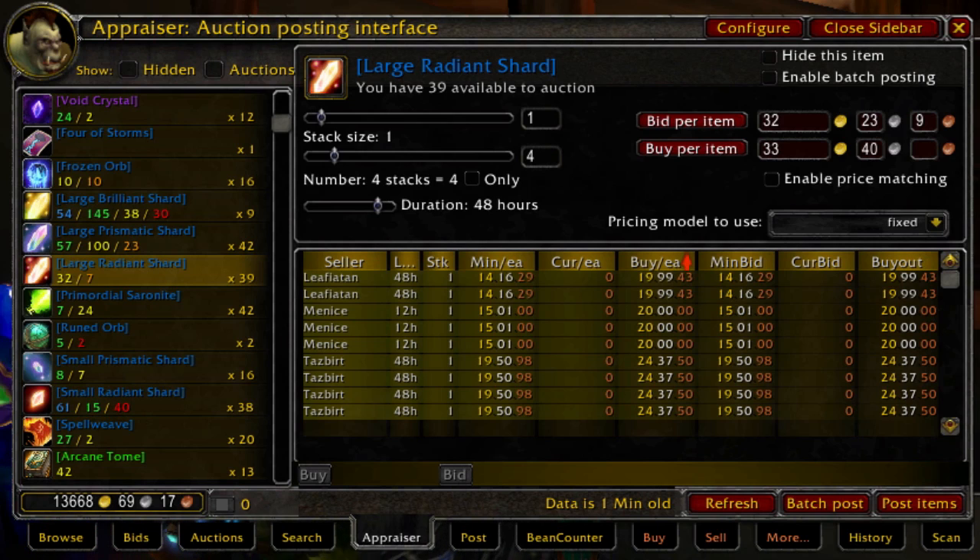So Large Radiant Shards have a steady demand because there's always some demand for the scrolls that are made with them.